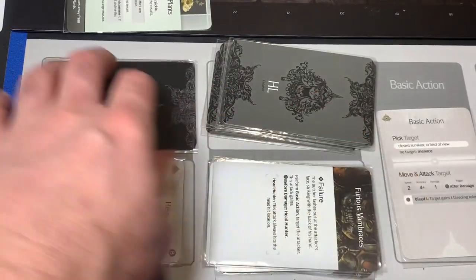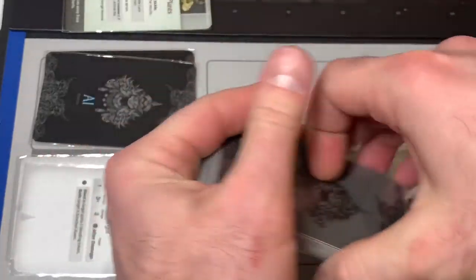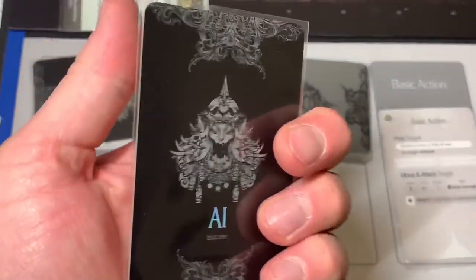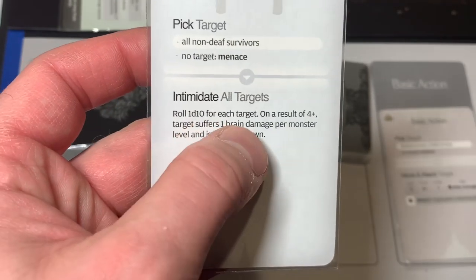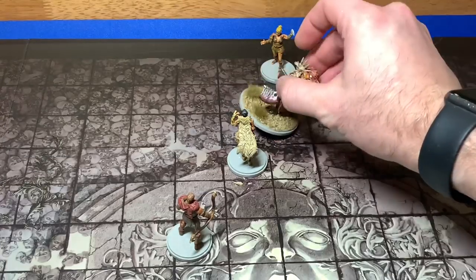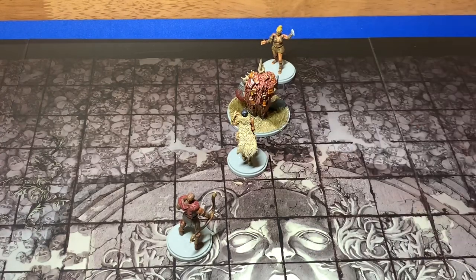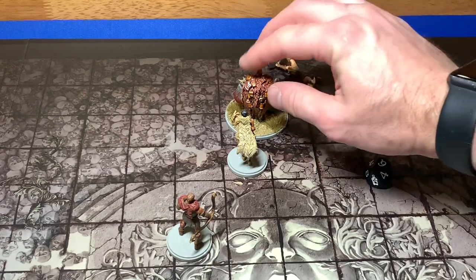He's still got four AI cards and it's his turn. His fast target ability makes me mix up the hit location deck again. He stands up, still facing Xena who now has no survival. The first card he draws is Butcher's Roar — all non-deaf survivors, intimidate, roll d10 for each target, on a result of four plus they suffer one brain damage per monster level and are knocked down. Xena rolls a six plus — she's going to be knocked down and take brain damage.